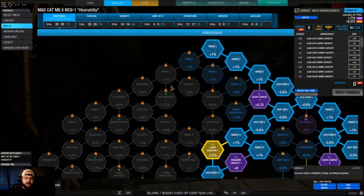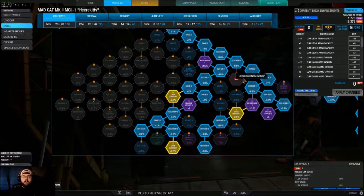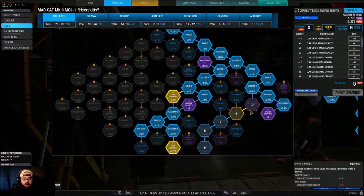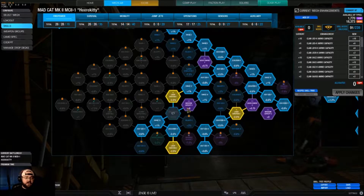Let's take a look at the skill build and see how we've optimized her — that's a loaded word because it's probably not much. First of all, I went down the Gauss charge and magazine capacities because we want to shoot the Gauss as much as possible and hold that charge so we can wait for the perfect shot without worrying about the charge window. I also hit three of the four laser duration nodes and some extra heat gen because those heavy lasers would be toasty.